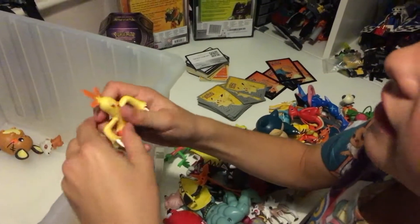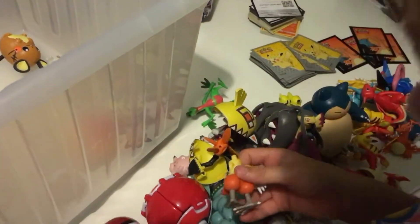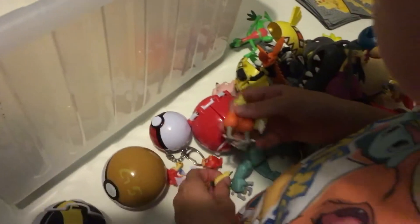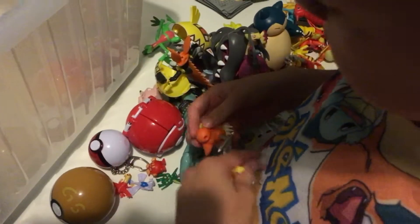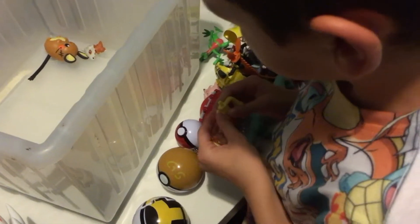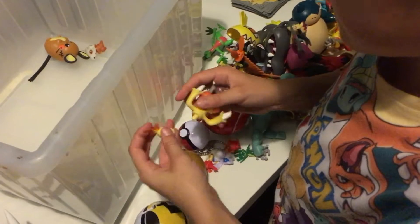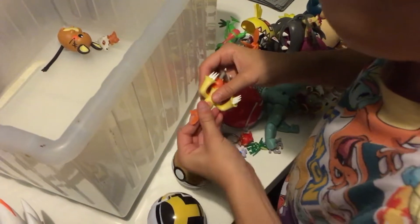The toy's quite cool. It comes in a three-pack with Combusken. He's quite cool, but he breaks apart a lot — his feet especially. They come back on quite easily, which is good. And they don't fall off when you're playing a battle with them. I've got a few more.